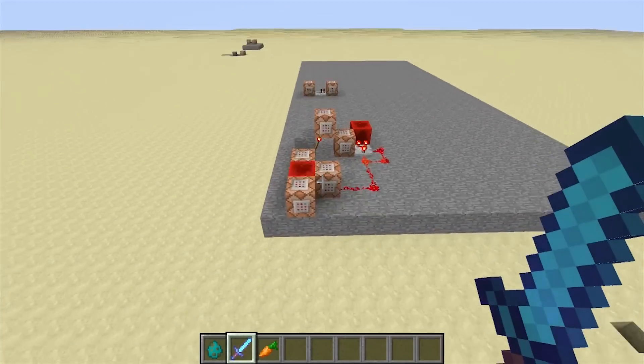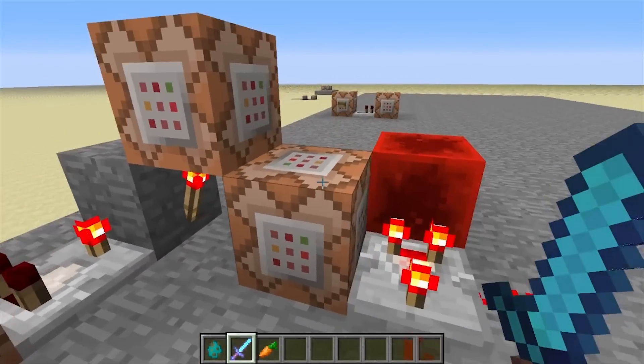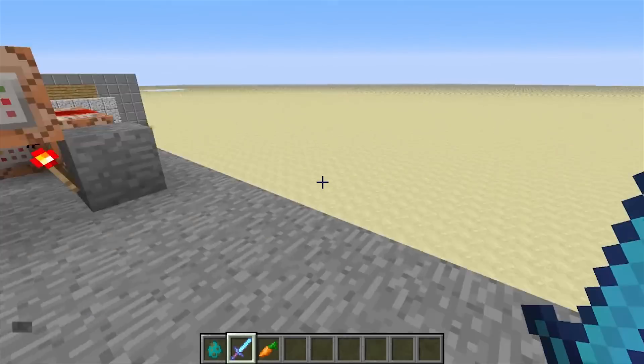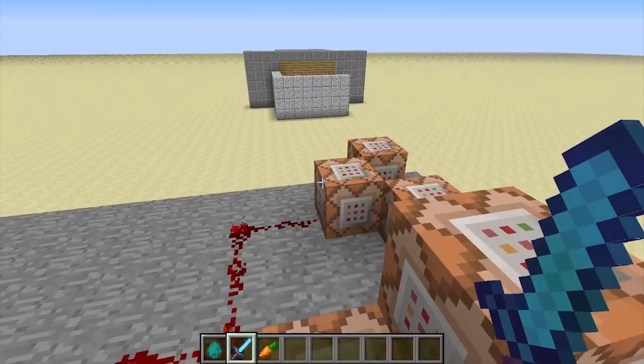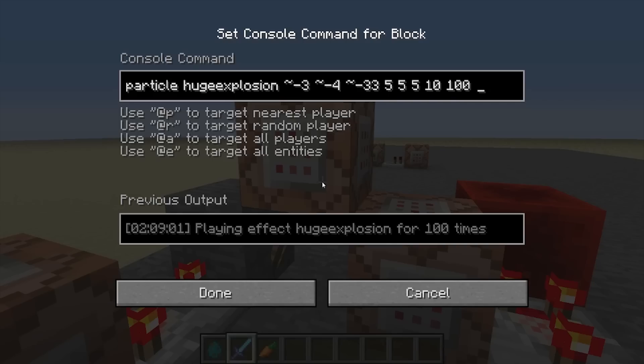So we go back here. Once that test is successful, it depowers this torch. So if we go ahead and summon in the villager again, you'll see that the torch is not powered now, which means these command blocks are not getting any signal. This one is what causes the particles — it's just a particle, huge explosion, then the coordinates, the size, the length, and how long I want it to play for.